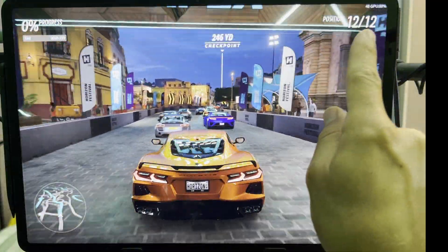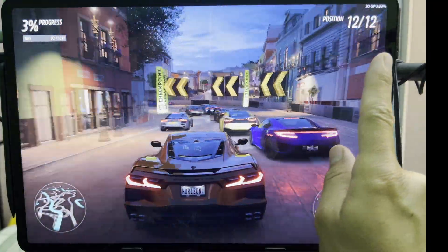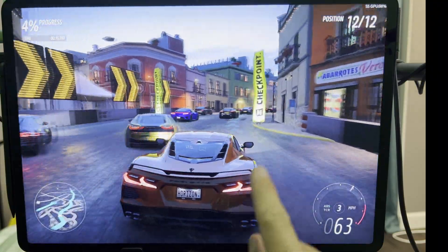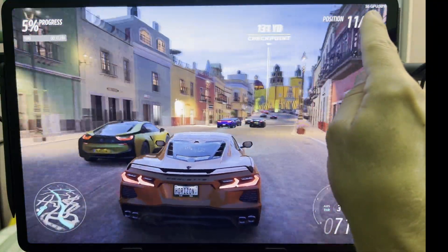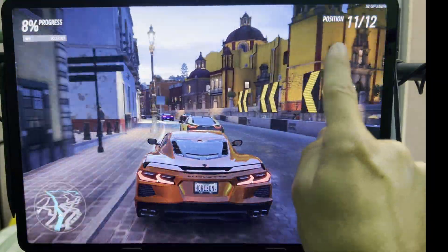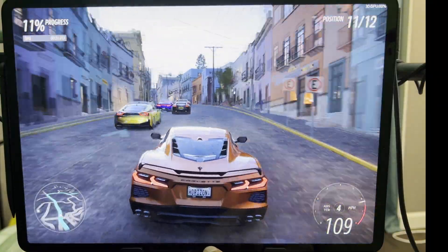Let me touch the screen. It's going to drop to 30, and then in order to fix it, swipe up from the bottom. Notice we're almost back at 60. Touch the screen — down to 30, so choppy.